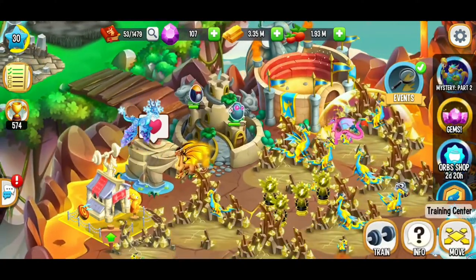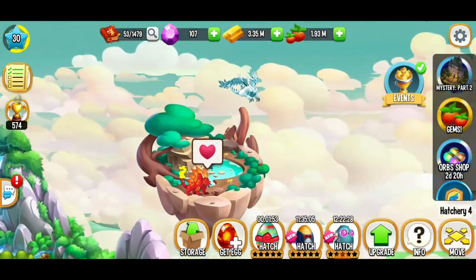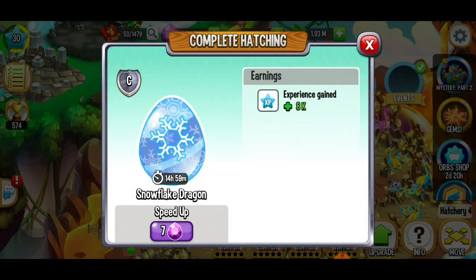We've got some dragons that are done breeding, so we can go ahead and put those there. We got an Aztec dragon — not too shabby. It'll be done hatching in not too long. And here, we got another snowflake dragon. Pretty cool there.